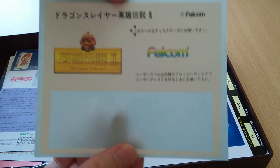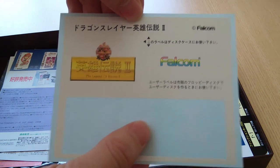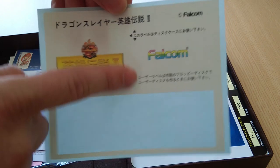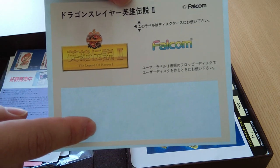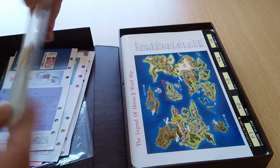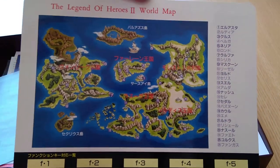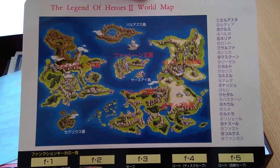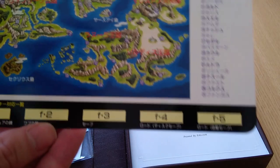Next we have floppy disk stickers. Looks like the previous owner decided to use one of these. According to the explanation written here, the missing bottom sticker is for a user disk, and the stickers remaining at the top are intended for a disk sleeve. Next we have something very useful — this is not only a world map, but serves as a handy reference card that I always make sure to have in front of me while playing the game. The bottom section shows what all the function keys do, and on the back we have a complete list of equipment, items, and most importantly, spells.